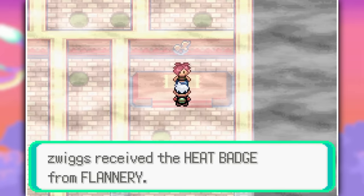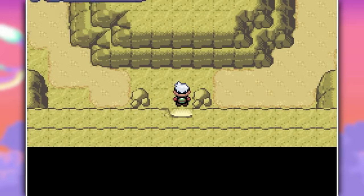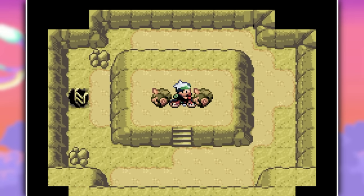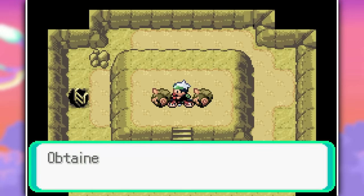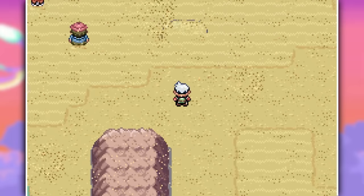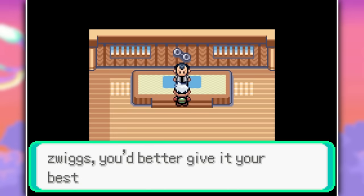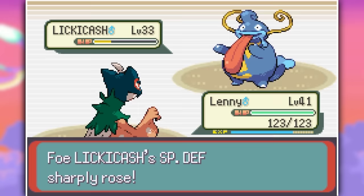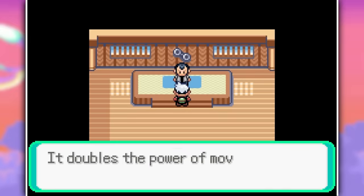Four gym badges means we can finally go beat up our dad, but first we have to check out the Desert Tower, where I captured a Larvastar and also picked up the Root Fossil. It doesn't really matter which fossil you pick because you can capture both Fossil Pokemon in Sky Pillar, so this fossil will never even be resurrected. At about 12 hours, I finally reached my dad, and considering almost every single team member of his was weak to either Wing Attack or Leaf Blade, this was another very easy battle.